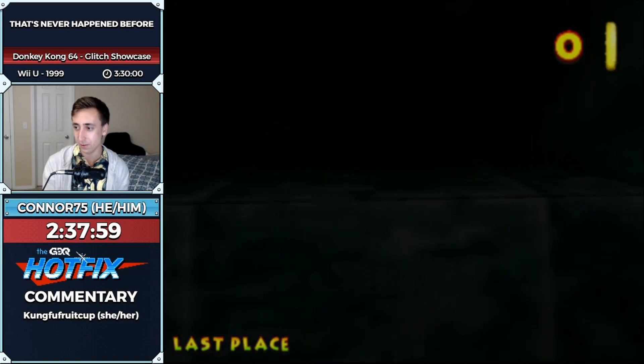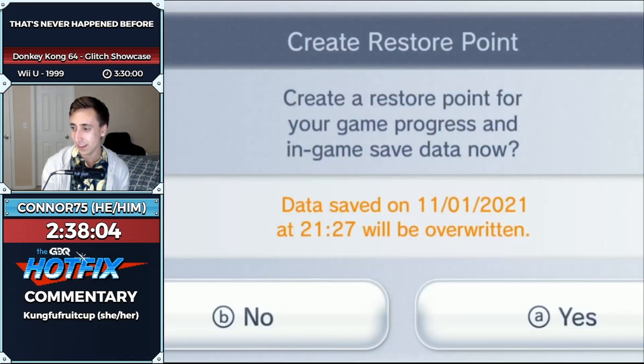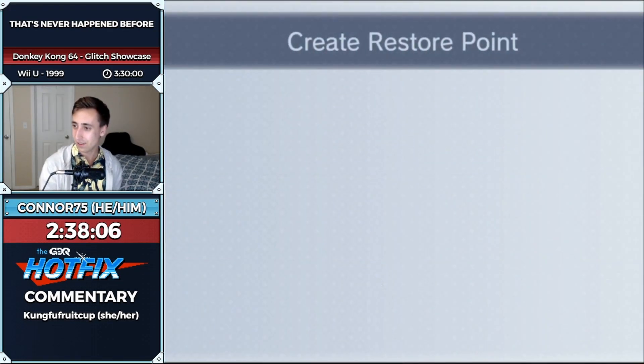We skip all the coins, and then let us walk into that corner. I'm going to make a restore point just in case, and of course we're clipping out of the wall.